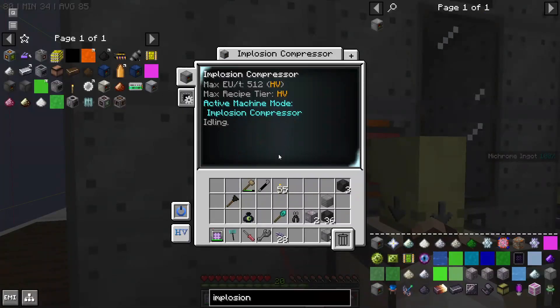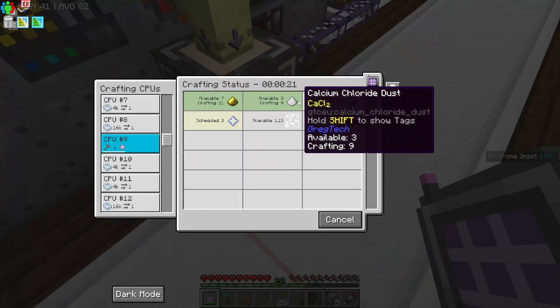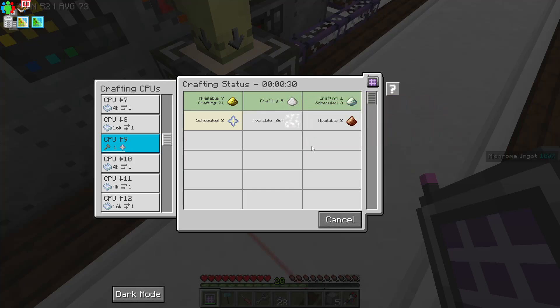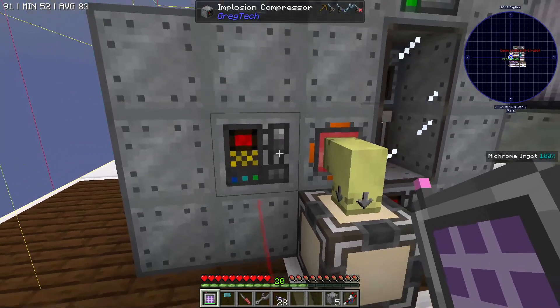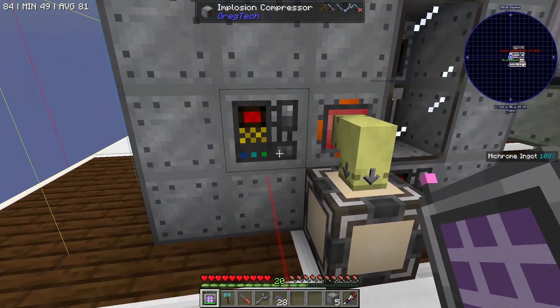And the multi-block has formed. We can now make us some nether stars. It looks like the system is indeed storing the calcium chloride instead of stuffing it into an electrolyzer to destroy it. And the implosion compressor should run momentarily within the confines of this video.